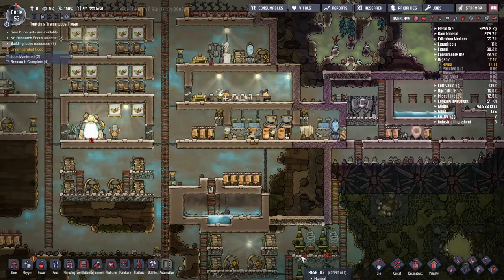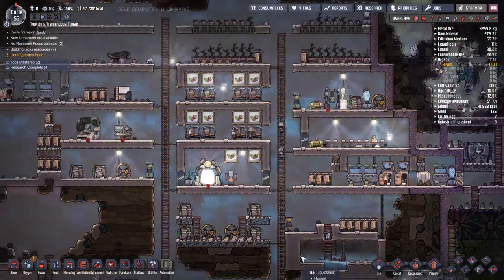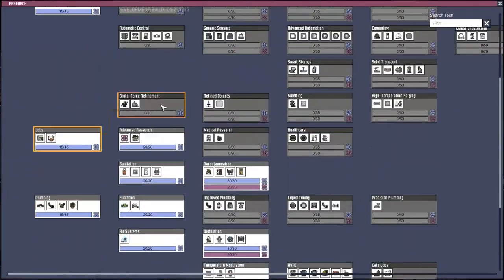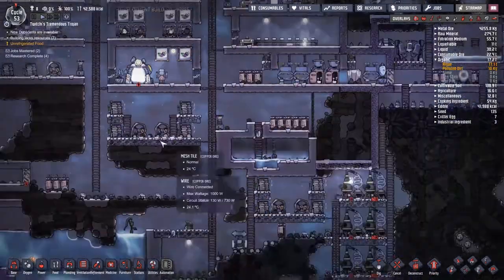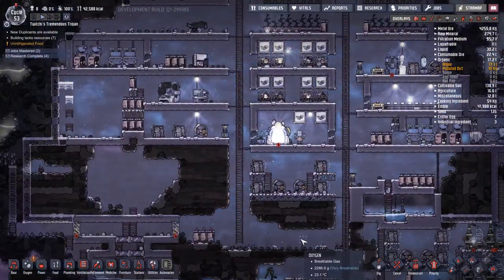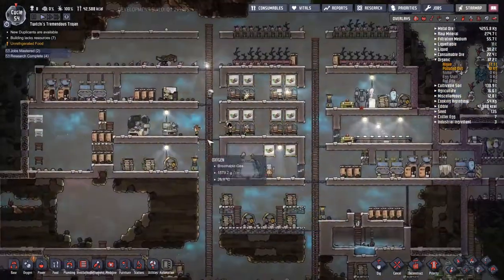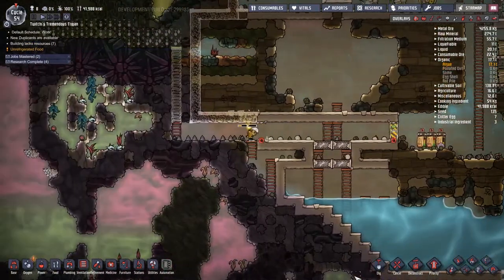Another day is done and mostly I'm happy with the progress here. We managed to get the airlock dug, the little area for future projects dug, and the beginnings of the sleep wheat done. Next I want to start working on brute force refinement - so that we can take some of our copper or gold ore and refine it down to actual copper or gold for advanced technologies.